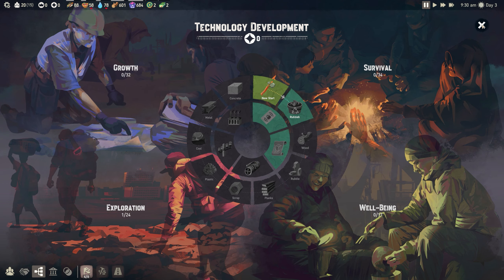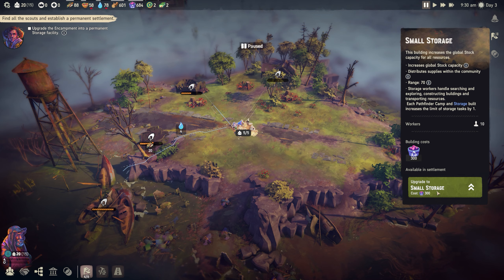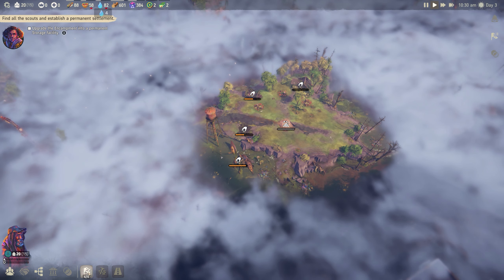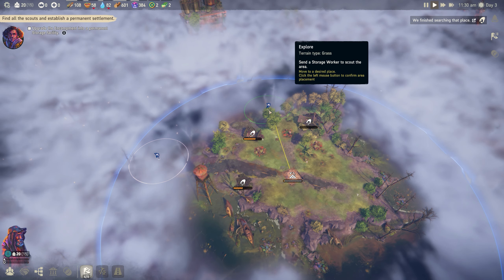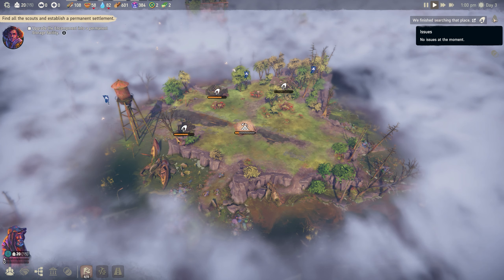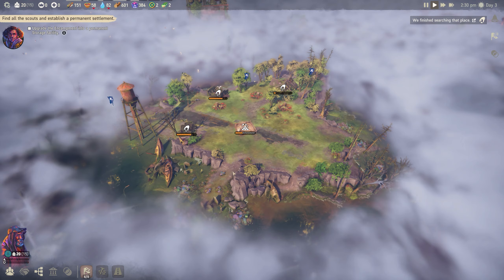We need 300 rubbish to begin construction. The upgrade should allow us to host 10 people, extending our blue circle range to 70 so we can explore further. On the top right we have our notification bell for issues. We also have the task list where we can reorder job priorities, and district information which unlocks a little later.